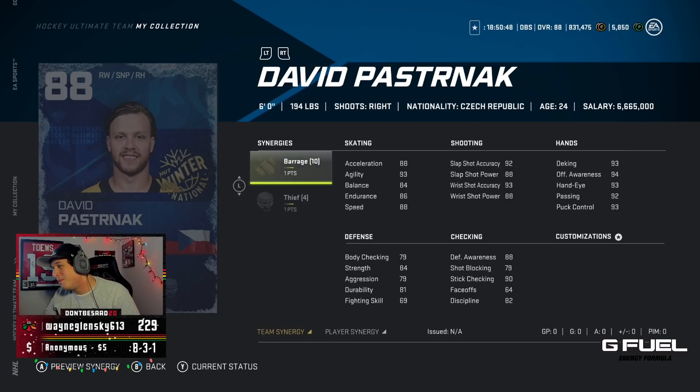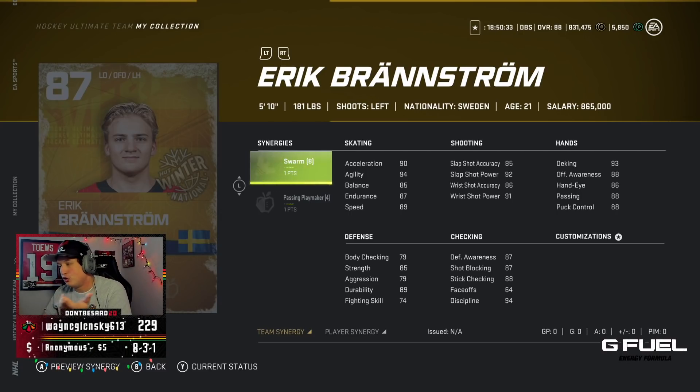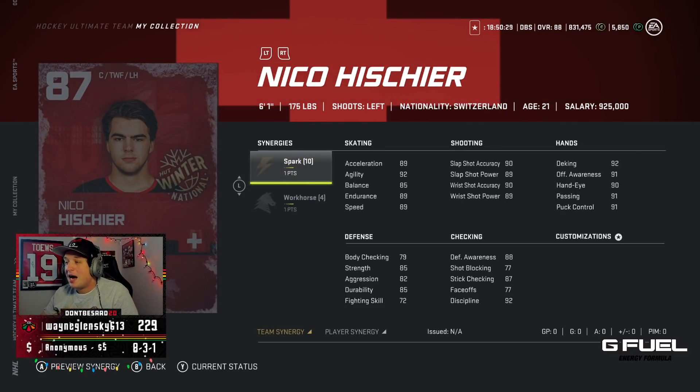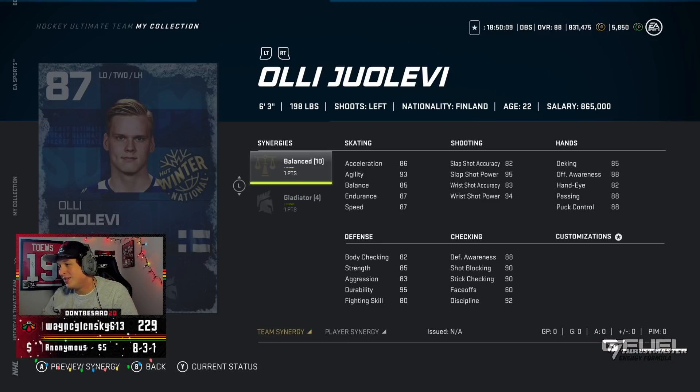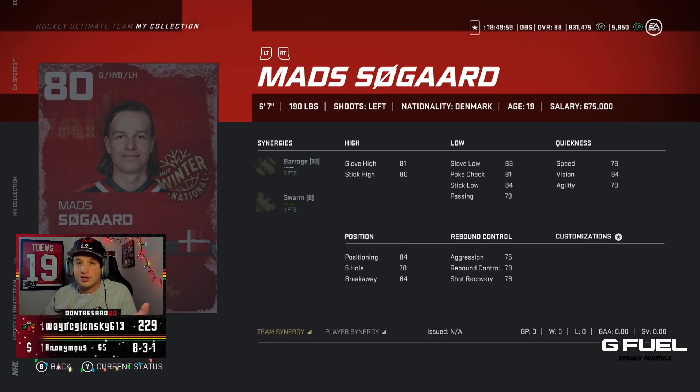Looking at Pasta — Barrage and Thief, not great synergies, 88 speed. You guys know how Pasta plays. Looking at Brandstrom — he actually looks pretty good, 5'10" 181, decent shot, good passing. Synergies are meh, but if you run Swarm he's pretty good. The Nico He-share is the most interesting card for me — I use Spark and he does have Workhorse, so if I got him along with the two other master sets it could be pretty decent. 85 balance, 6'1" 175. Then Olu Levy — has Balance, 6'3" 198, good speed, decent shot, good passing.